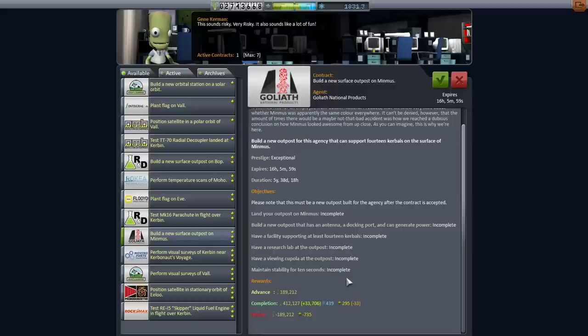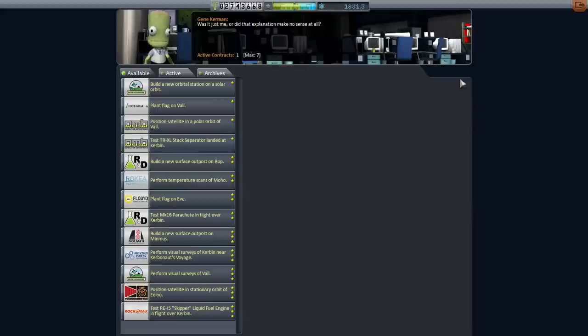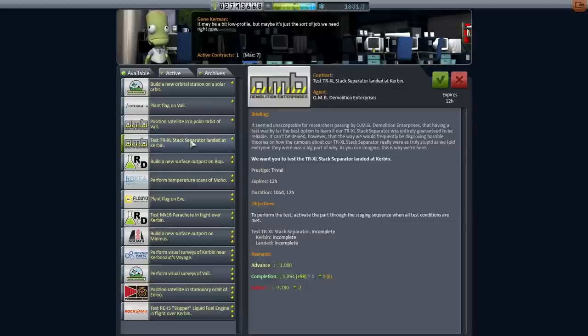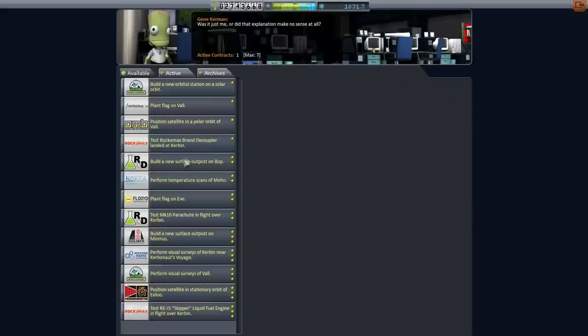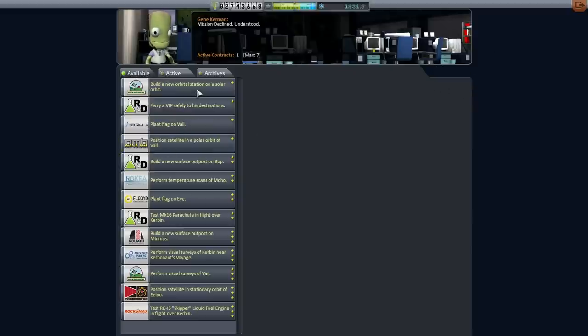Research lab, viewing cupola - that's a serious requirement. At least it didn't say it had to be mobile. That's an interesting contract because we can do it in a short amount of time - Mimas is nearby and it's not going to be an interplanetary journey. Most of the other contracts are going to be interplanetary journeys. I don't even care - let me just get rid of that testing contract. Can we just not have these testing contracts anymore? They're not worthwhile for me.